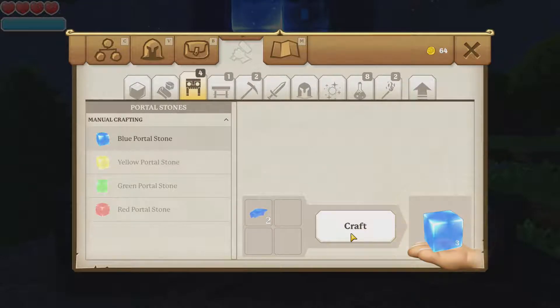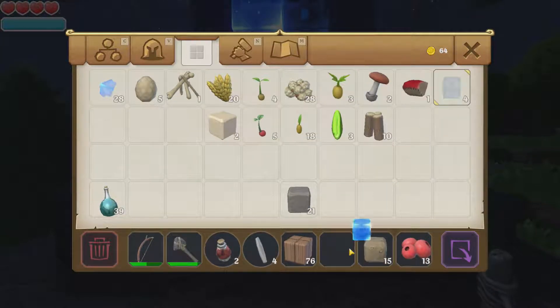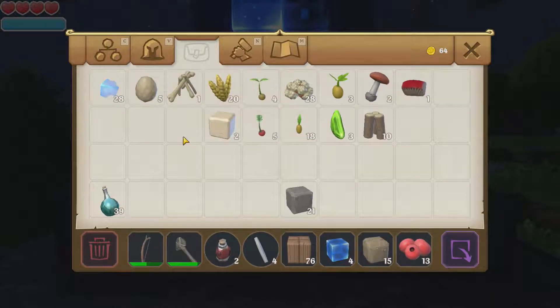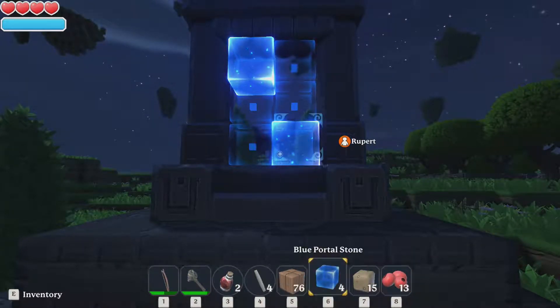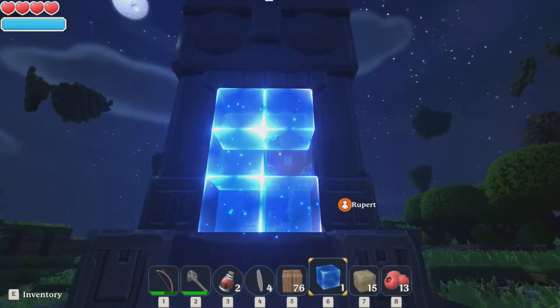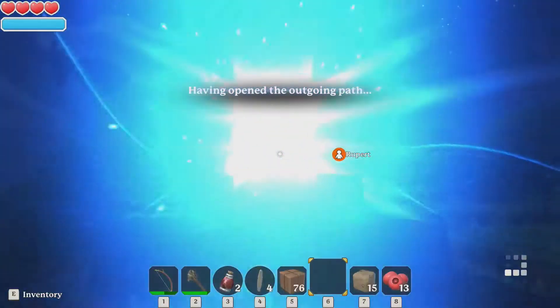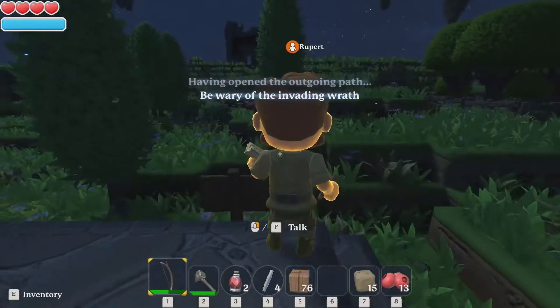One, two, three, four - there we go. Where'd they go? There they are. I've got plenty more for later on - always carry your portal blocks on you. And the further you get, you'll have different colors. Portal is open.